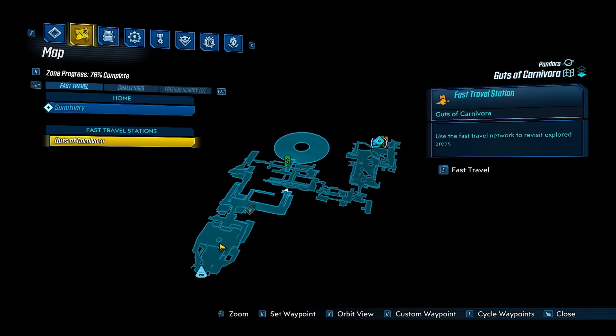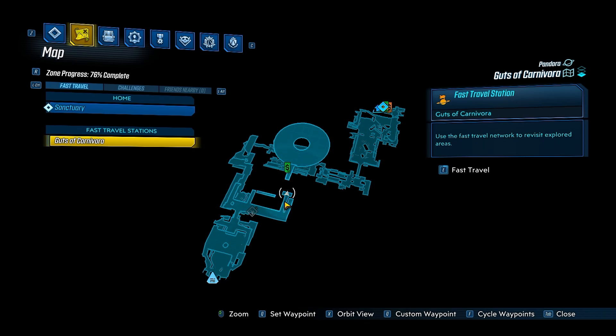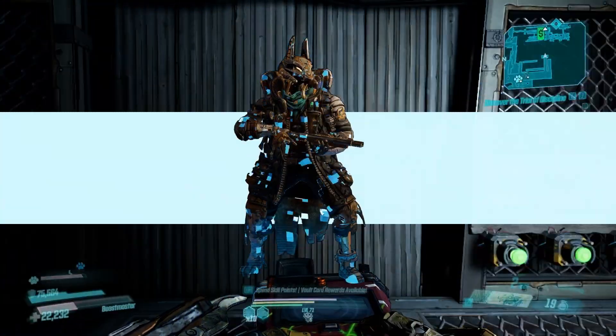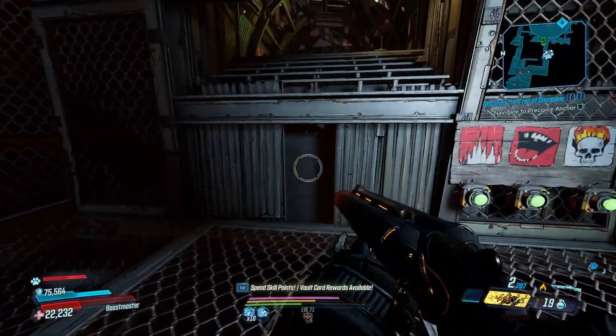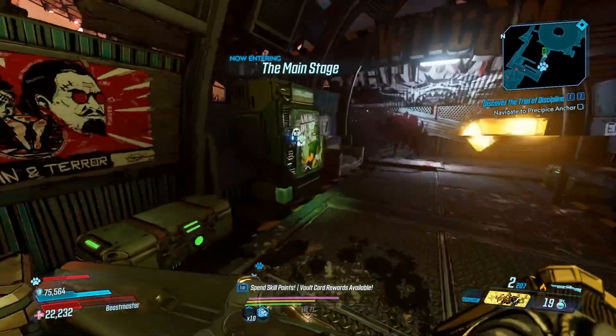You can also farm a named boss right here — the Tink Tank. He has a chance of dropping Moxie's Endowment, which is an artifact that gives you increased experience. Make your way up and you can farm him right here. Moxie's Endowment gives you 12% combat XP, so when you're in combat you're going to be getting more experience. But other than that, just make your way down and kill the Agonizer 9000.